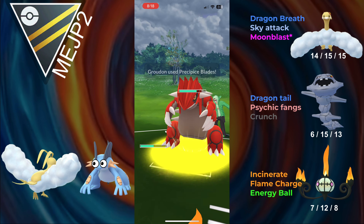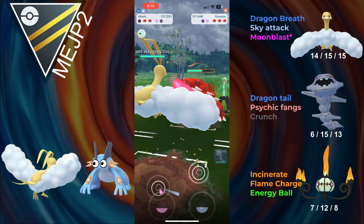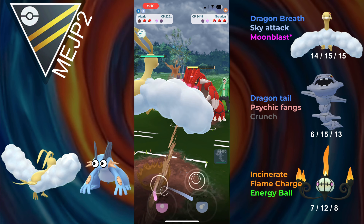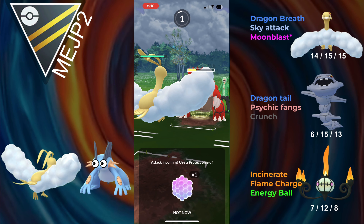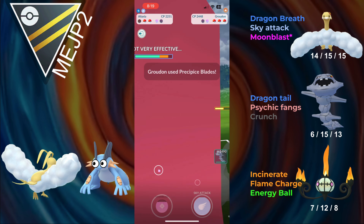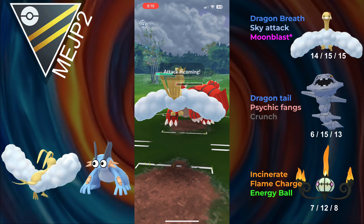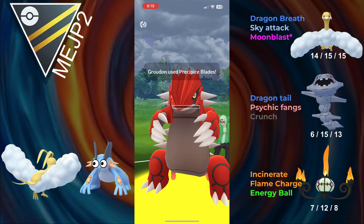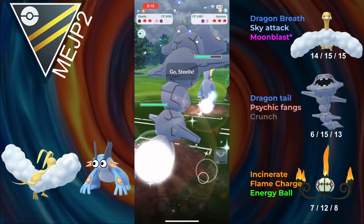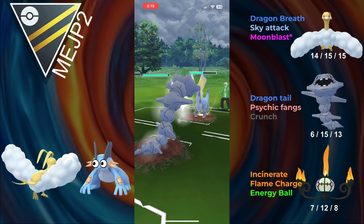They go for a Precipice Blade. I wait out my switch clock a bit, then bring in Altaria, because I don't want their switch clock to come up either — I don't want them to be able to save Groudon for Steelix. They go for a Precipice Blade into Altaria. Altaria tanks it easily, and they make it to another one. Altaria still tanks it, but it does get Altaria into the yellow. They switch back into Aurorus though, and that means we can align Steelix.